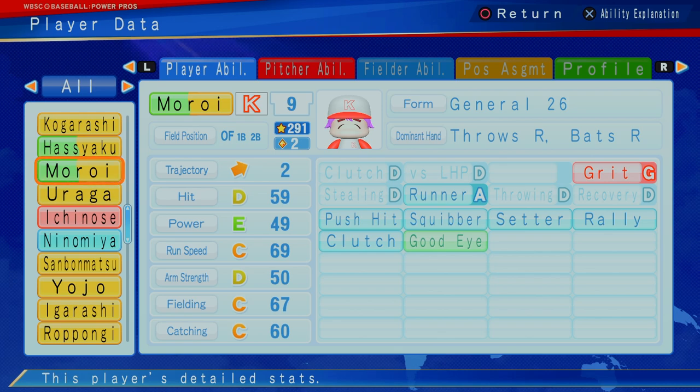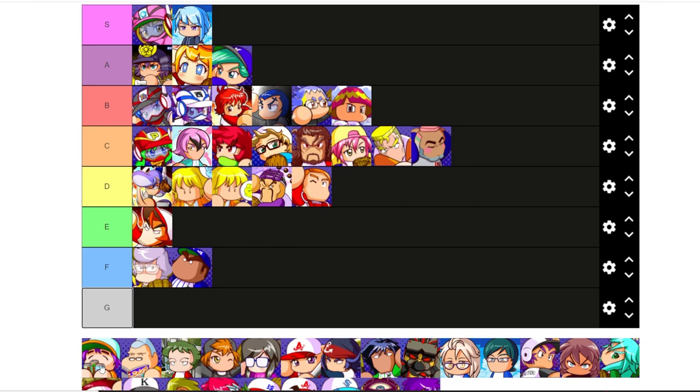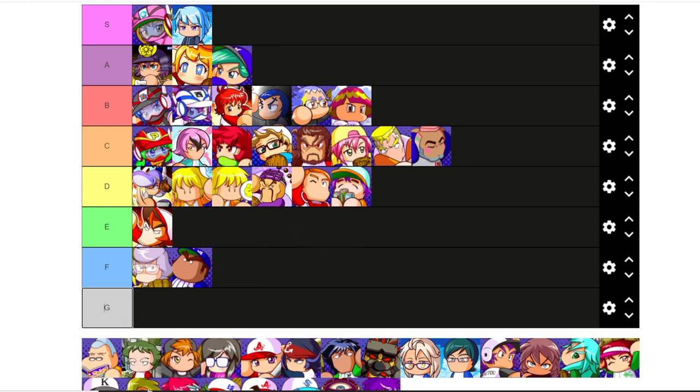So from Moroi — outfield, first base, second base, two trajectory, D hitting, probably pretty good to kind of save some cap, probably a good left fielder. I don't know if the two cap is a bit much — if he was one, I think he's an instant person you put on your team. But I think these are the same abilities as Izazoy, who's zero. So just for that reason alone, Moroi has got to be a D for me.